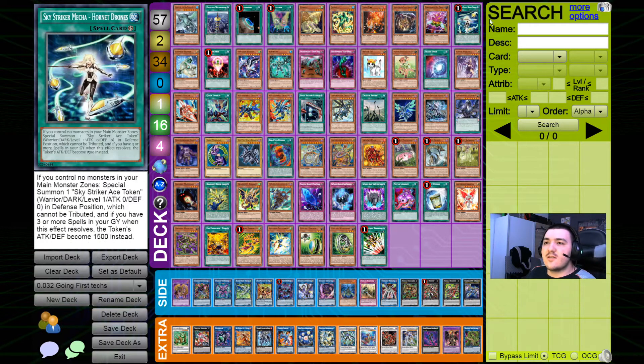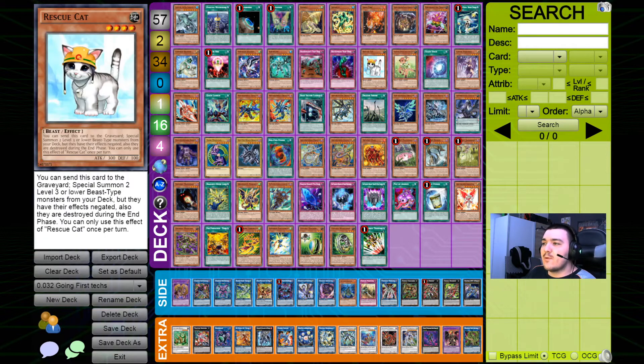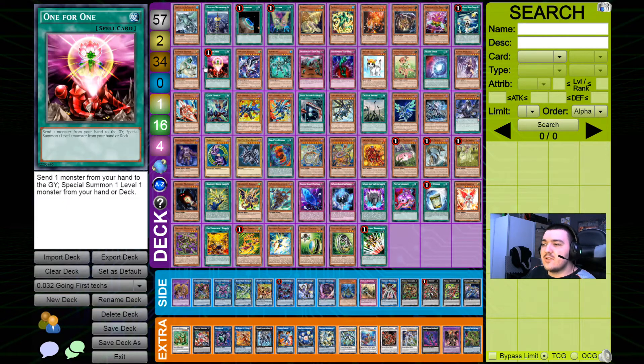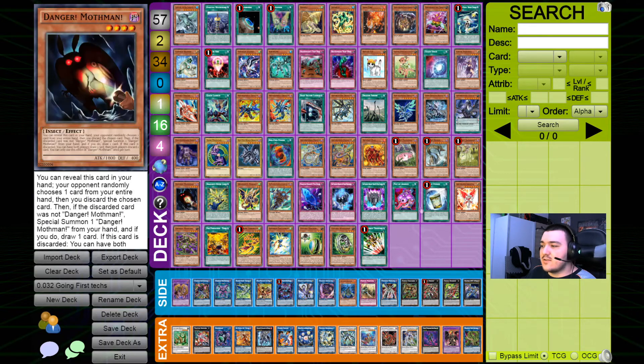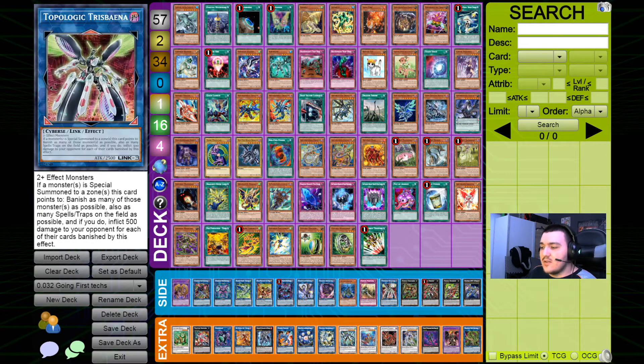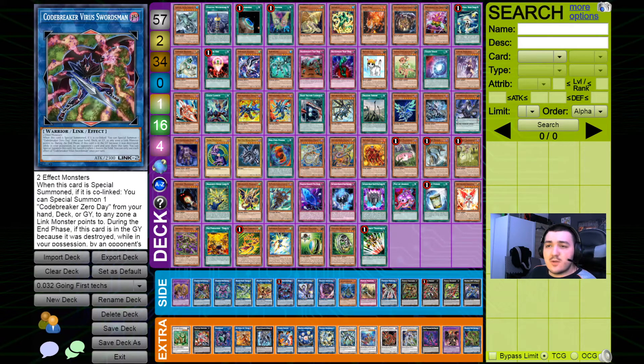Also something like the Hornet Drones, which is still a good extender without using your normal summon, or the Rescue Cat, the Cybers package. Especially with the 1-for-1 not taking up your normal summon, then again level 3 extenders, the Dangers, Triss, Bane — everything I've talked about when it comes to countering specific decks or extenders can also be used in a going-second variant.